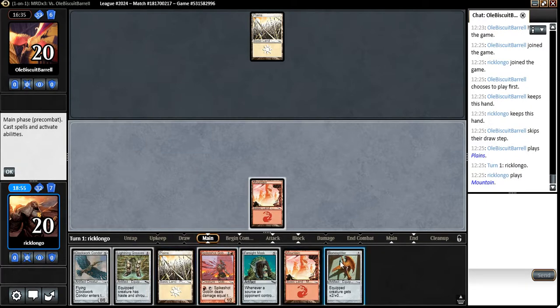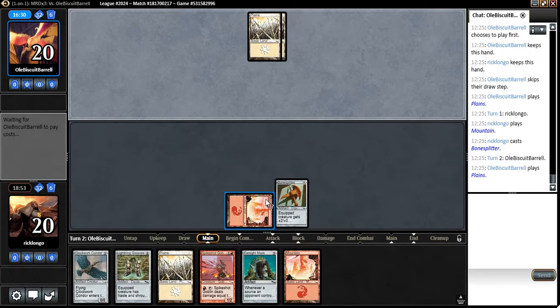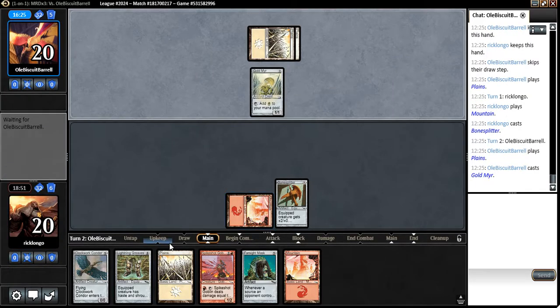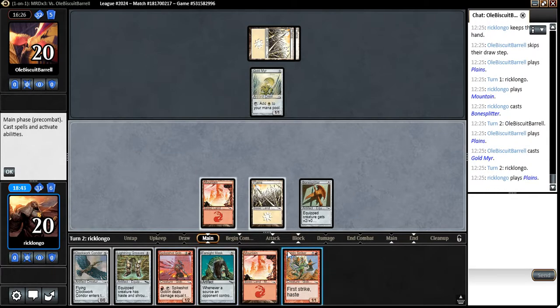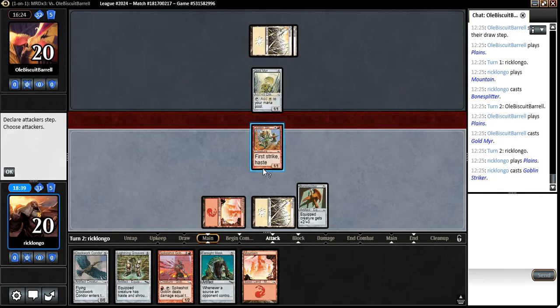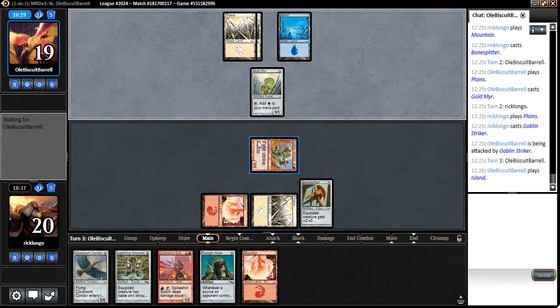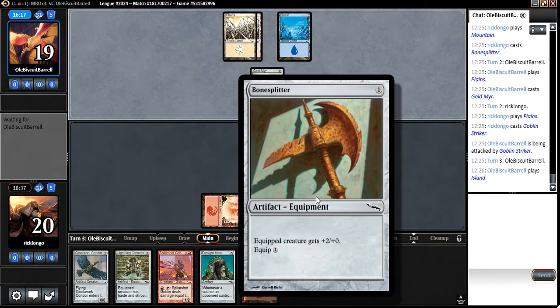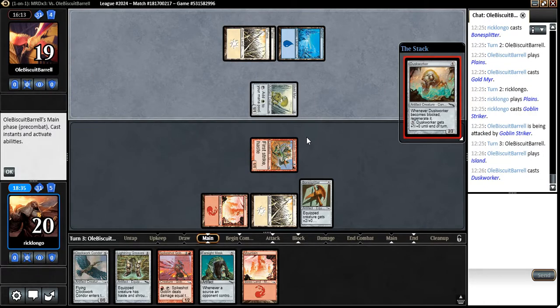And a Bone Splitter on turn 1 again — it may be happening again. He has his Gold Mirror. I'll just get a Goblin Striker and attack, because until I get going with my Spike Shot Goblin engine, it's nice to have a 1/1 Striker to put a Bone Splitter on and start attacking.